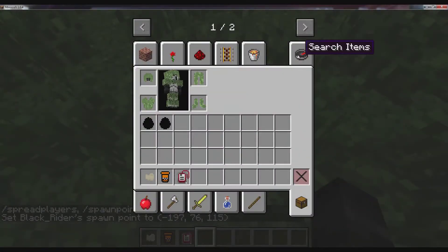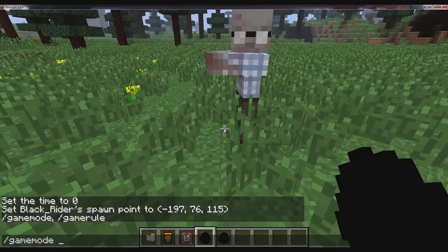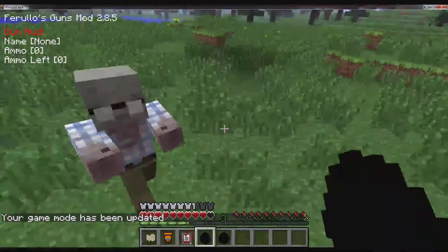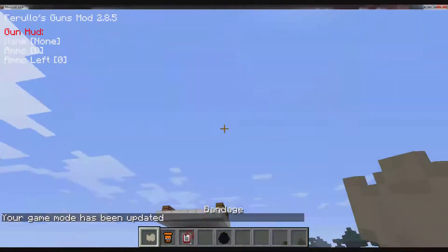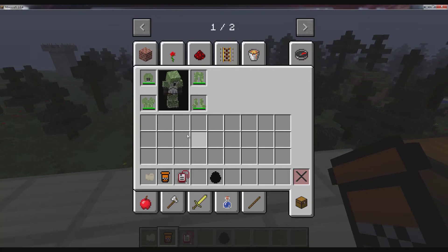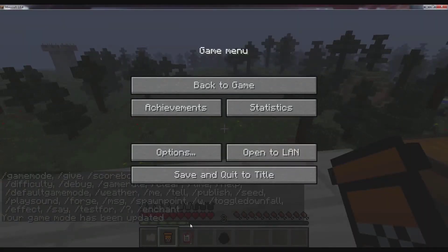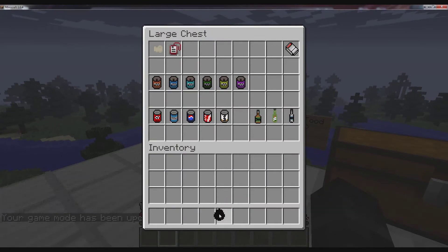Let's spawn some zombies to test the blood pack. I'll set the game to zero. So the zombie starts hitting you, and after a few hits you're gonna get bleeding - there we go, I just got it. Sometimes it turns into zombification. For the bleeding, you just use the bandage to stop it. But for zombification, it takes your hearts down really really fast. You use the medication to bring them back up.